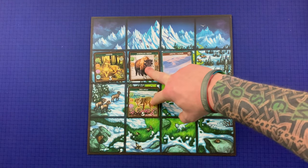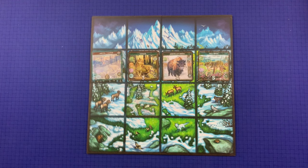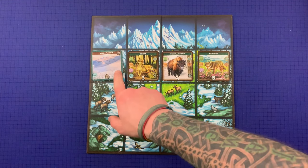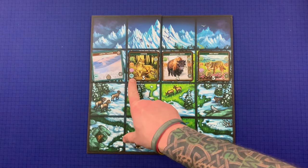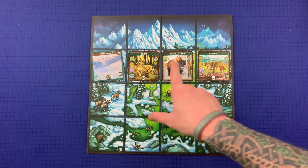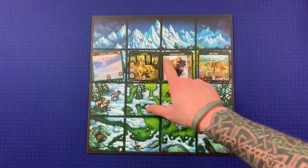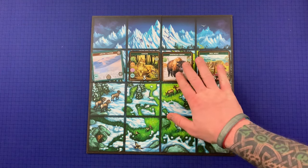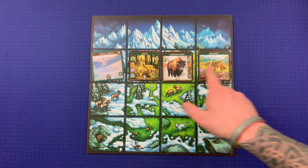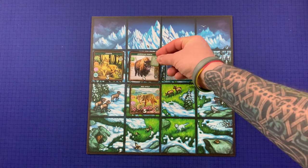A player gains one point for each card in an ecosystem — so two points for a two-card ecosystem. You can only score one ecosystem per row or column on your player board, so choose the most valuable one. For instance, the Coyote, American Bison, and Red Wolf may share multiple habitat symbols, making them a three-card ecosystem worth more than a two-card one.